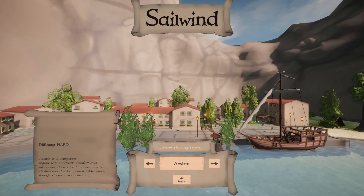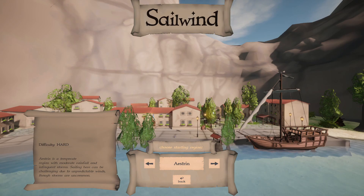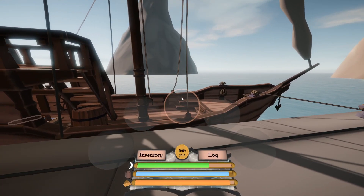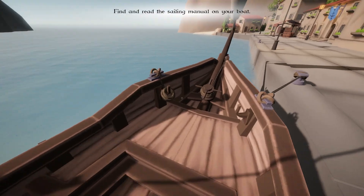Hello sim gamers, welcome back to another episode of Let's Play Sailwind. This time we're doing the hard start, which happens over in Aestrin, and the ship we start off with is the Cog. It's quite a difficult ship to handle until you get used to it. Aestrin is a temperate region with moderate rainfall and infrequent storms, and sailing here can be challenging due to unpredictable winds.